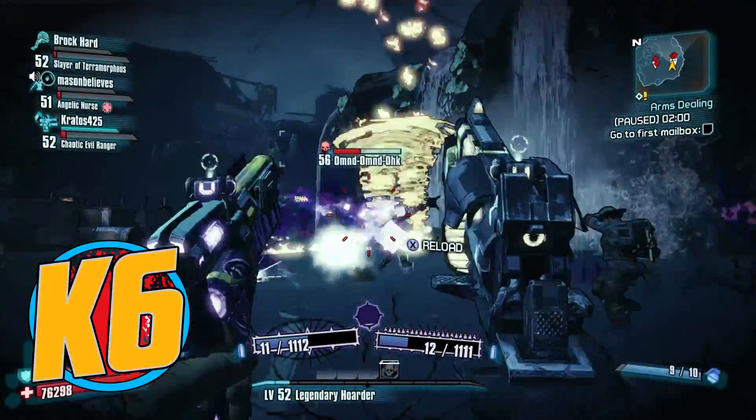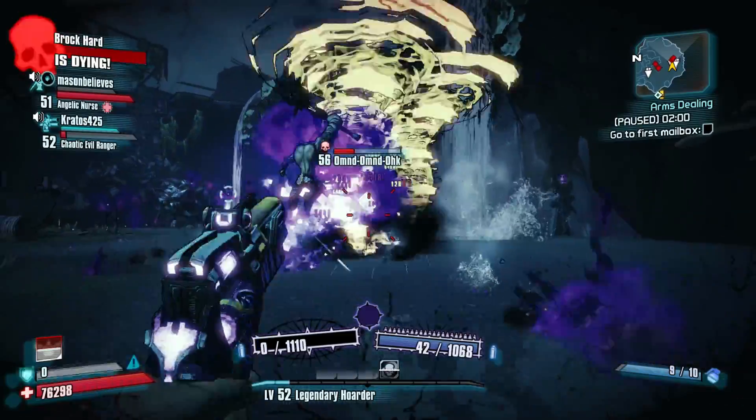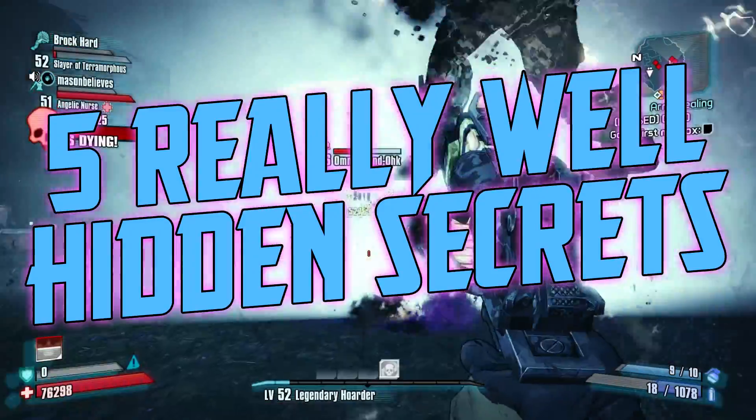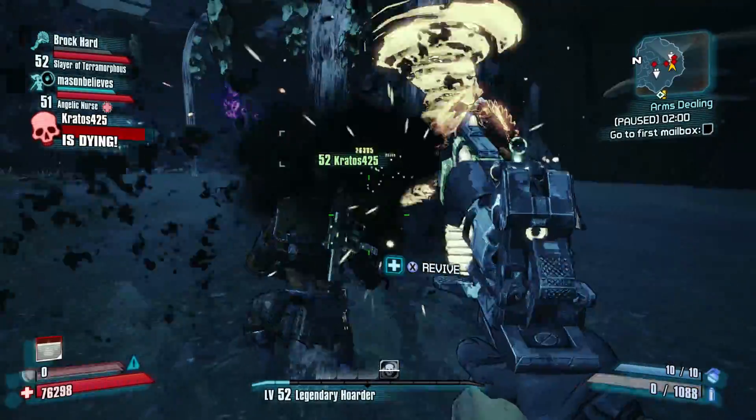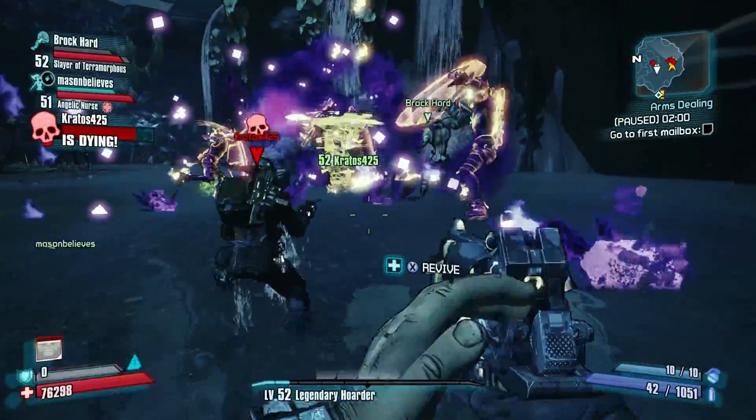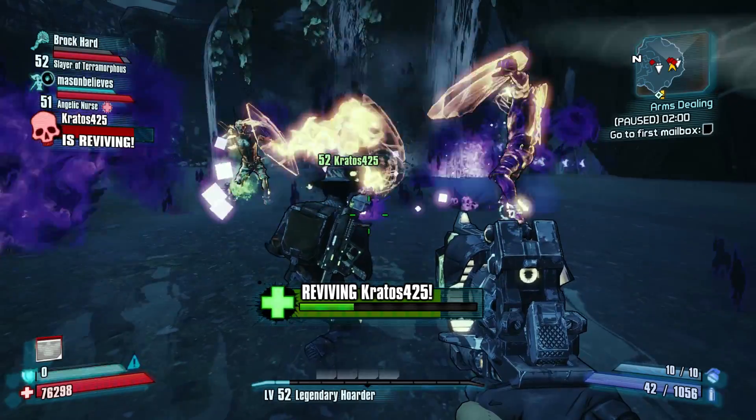What's going on guys, ki11ersix back with another top five in Borderlands 2. Today we're taking a look at five really well-hidden things in Borderlands 2 — things hidden in the game for you to find. Some take patience, some take a lot of enemy evolution, and some take a good old-fashioned bit of legwork.